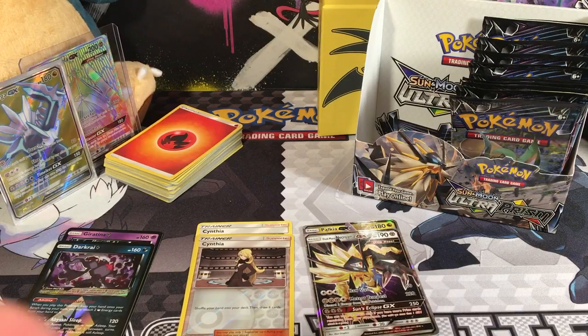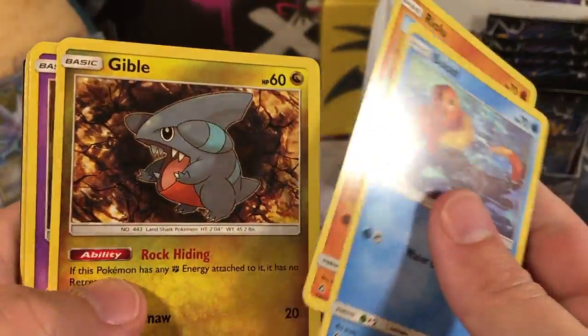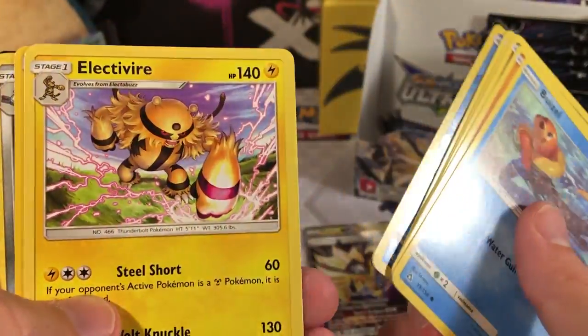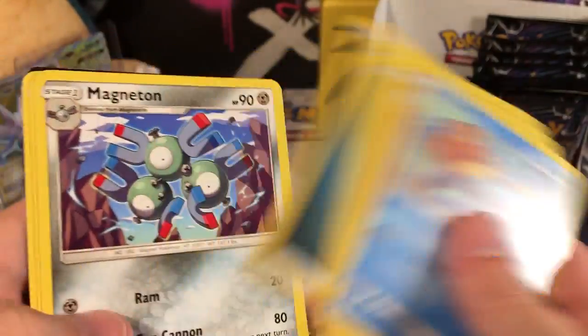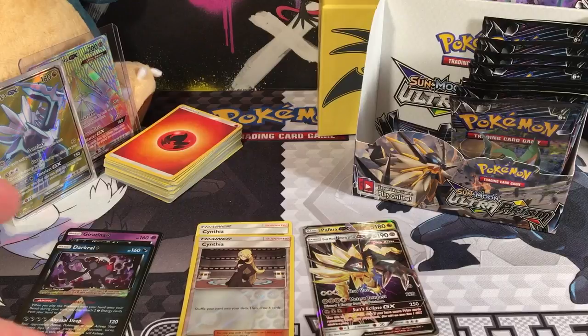We got a Sneasel, Riolu, Gible, Trogon, Chimchar, Reverse Piplup. Rare's Electivire, Dark Energy, Magneton, Oranguru, and a Drifblim. So that is pretty cool.